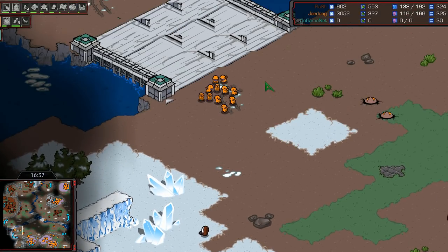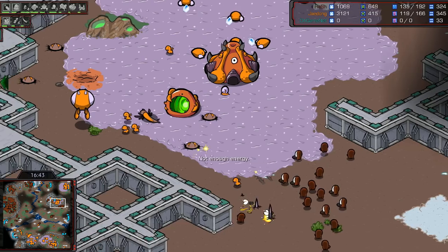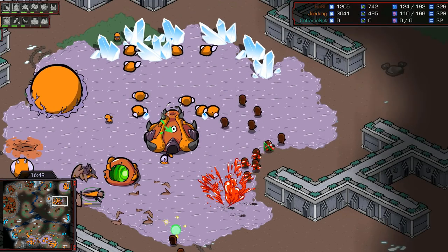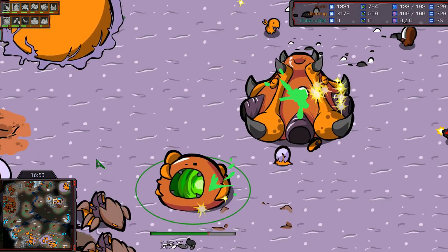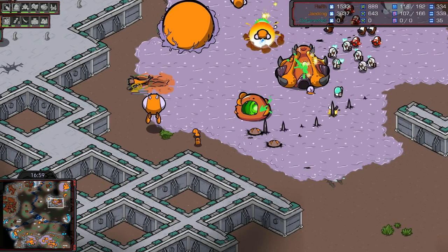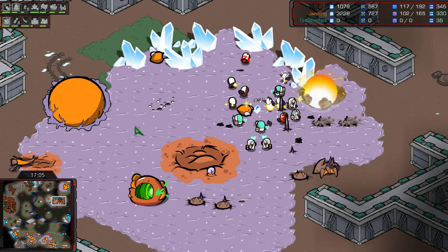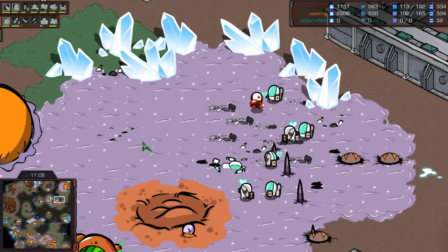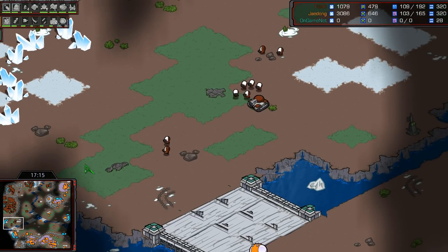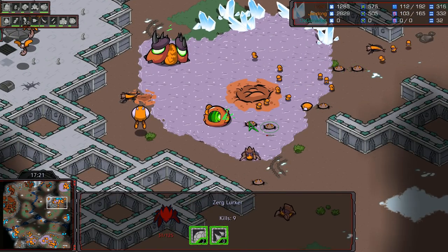Irradiate on a lurker — it does burrow and its legs go everywhere. Another lurker, another irradiate — the marines are doing serious damage too. Lurkers are still so good even if being irradiated — they still hit for full health. Scourge getting decent hits on science vessels. Only two science vessels remaining; Flash being a little careless with those. 113 to 138 supply — Flash still macroing like the god that he is.